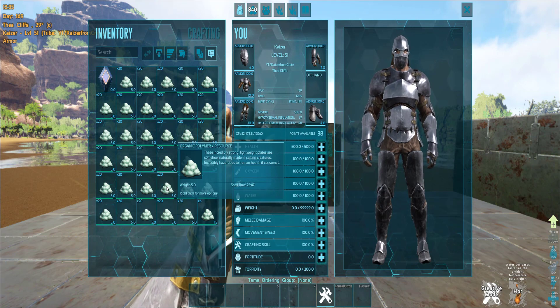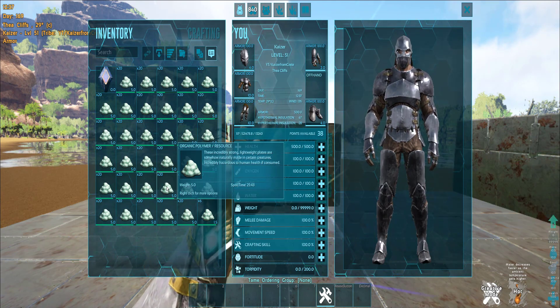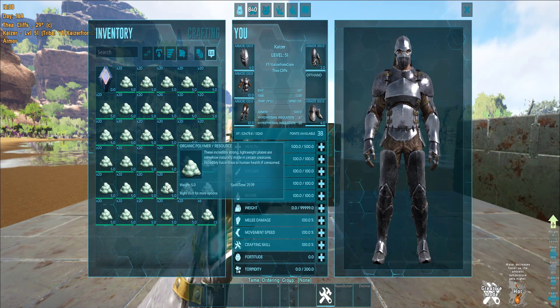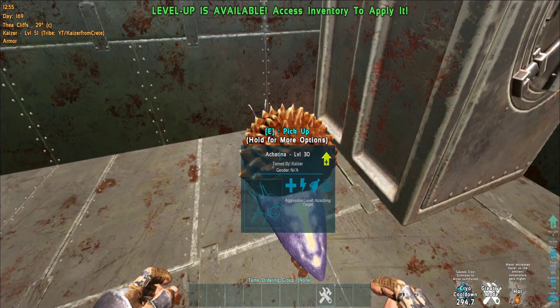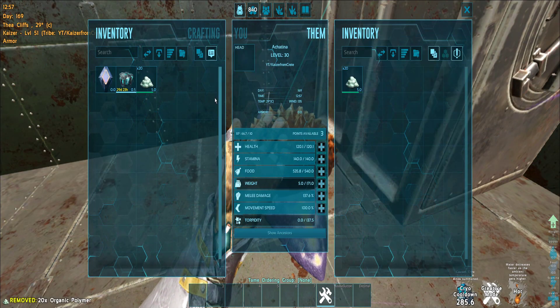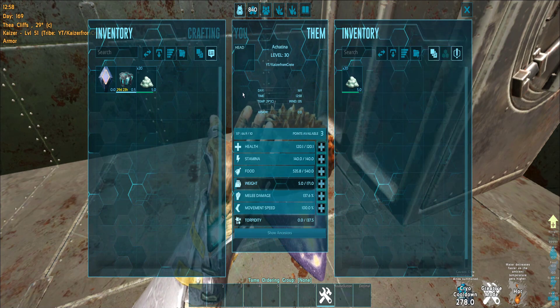To be exact, organic poly stacks to 20 and each spoils in 30 minutes, which means in 10 hours all that slot-cap poly will be gone. As common knowledge, all we can do is throw them inside the snails, and that will only triple the spoilage timer — it won't stop it. So how do we stop the spoilage of organic polymers?